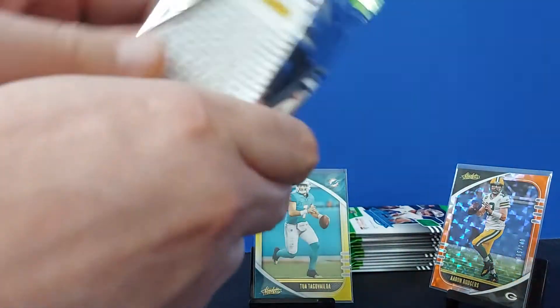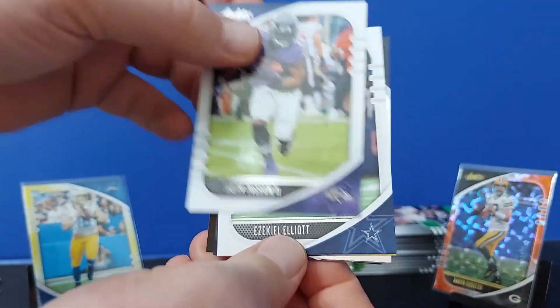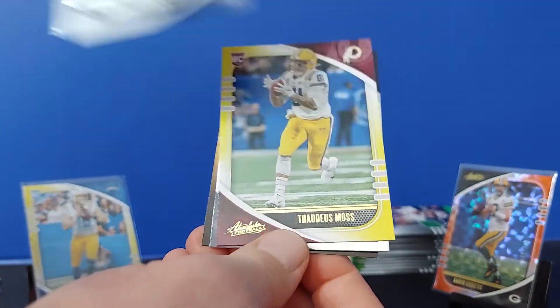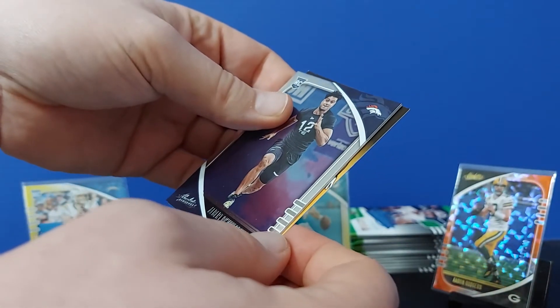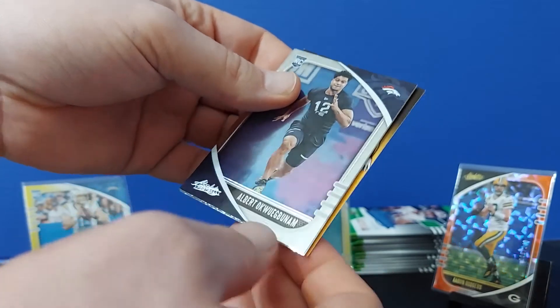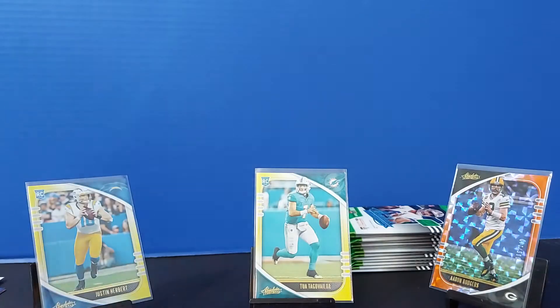I don't want to see Burrow yet — that's what we're going for this. Mark Ingram, so different people this time. Ezekiel Elliott, Thaddeus Moss, the Washington Football Team. Jordan Love — I forgot about Jordan Love, should have been looking for him as well. Should have been yellow, but who wouldn't want that yellow in these packs.